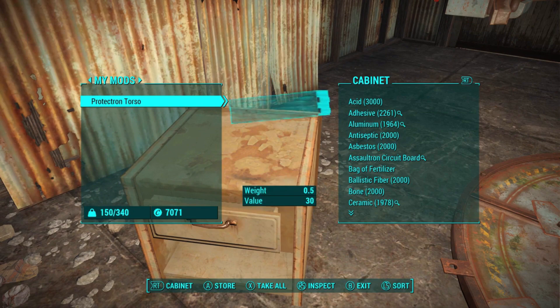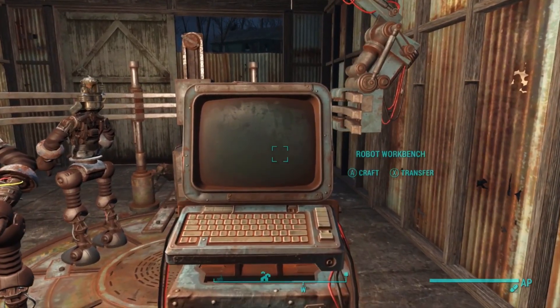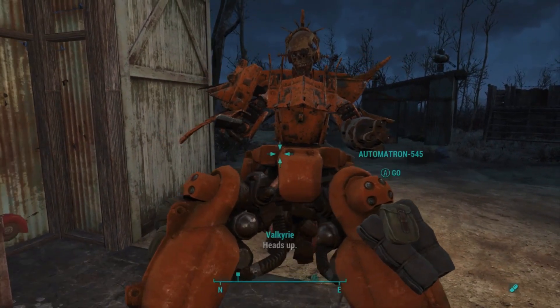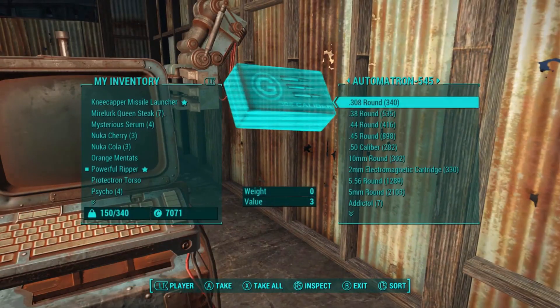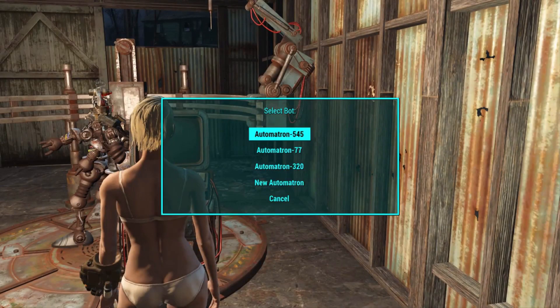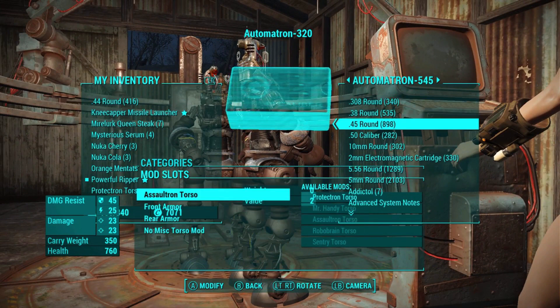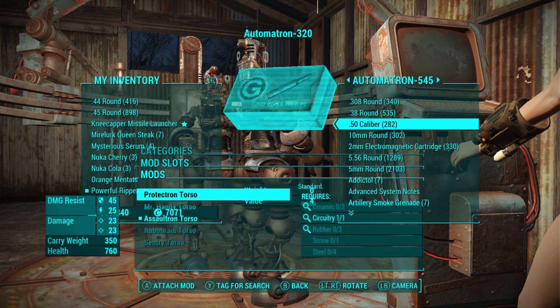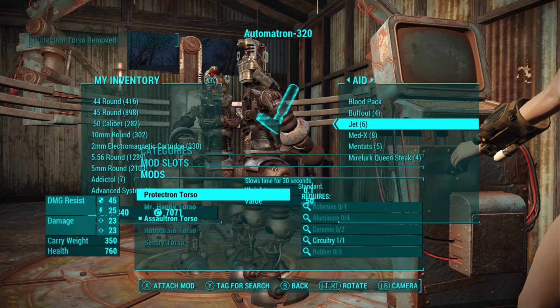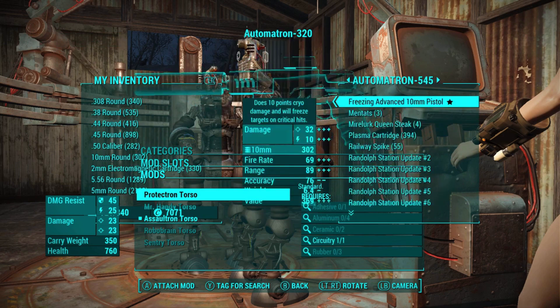I would recommend creating a new robot each time you do the glitch rather than reusing the same one, as that can cause trouble. Talk to your companion, trade, select the bot you just created, and there is the menu again. Go to Torso, choose Assaultron Torso, hover over Protectron Torso, then tap A and Right on the D-pad to get the most out of this glitch.